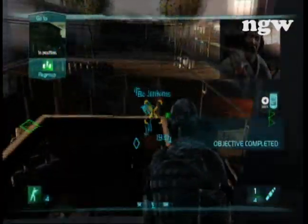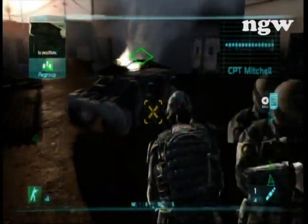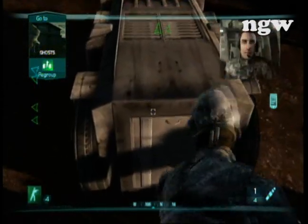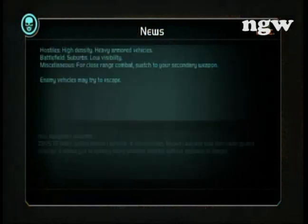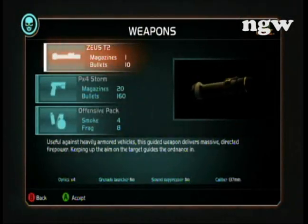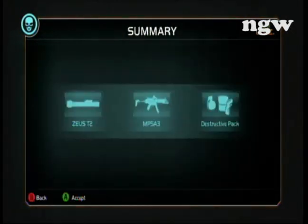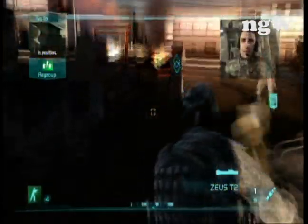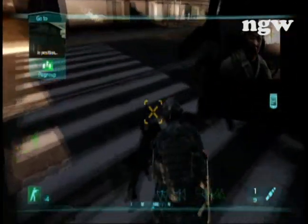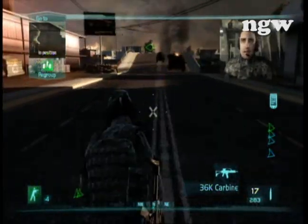So now that the tank and the secondary objective are complete. You can either get more rocket ammo if you want to use it against a whole bunch of soldiers, but I trade the rocket for this little rifle that is always right here — it's always in the same spot, which is very convenient, because the rocket launcher isn't very effective against soldiers.